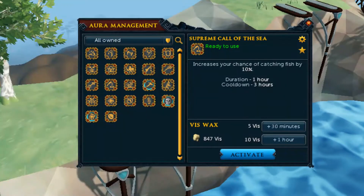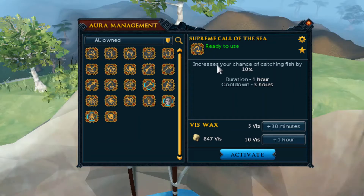Another good thing to use is the Call to the Sea Aura. What this Aura does is increases your chance to catch a fish by 10%. And it has a very low cost of Vizwax, so it's really good.